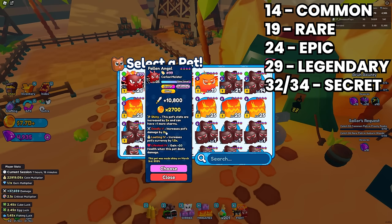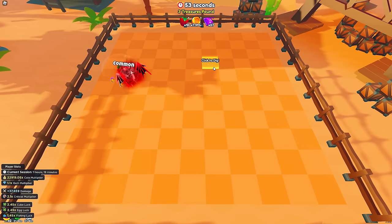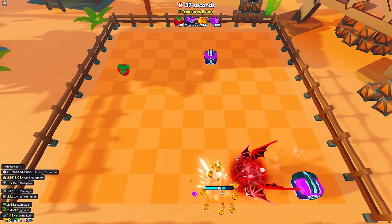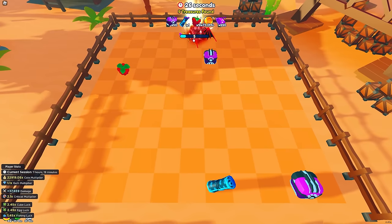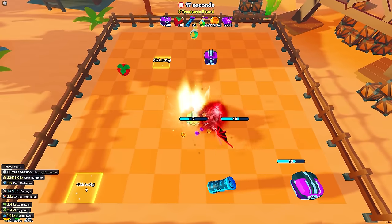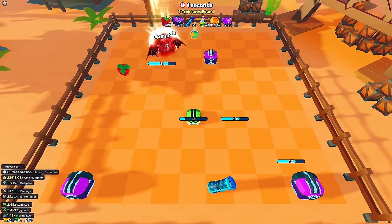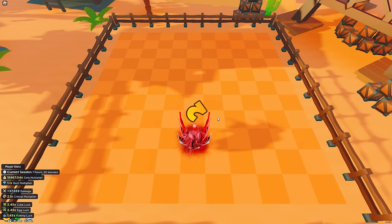The reason this is important is that you can skip the ones not worth your time. For example, a 14 is completely trash — skip it. A 24 is an epic, so dig that one out. Once the timer gets to around 21 to 22 seconds, you start getting multiple spawns. You'll see 14s and 19s that are useless rares, but also 24s which are epics. Go back to the 24s because those are the ones you want. It's a good way of picking out the digs you really care about.